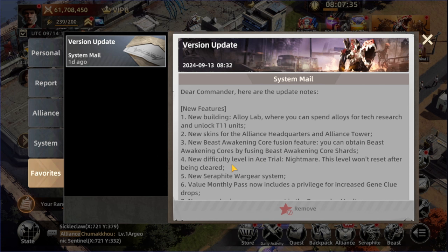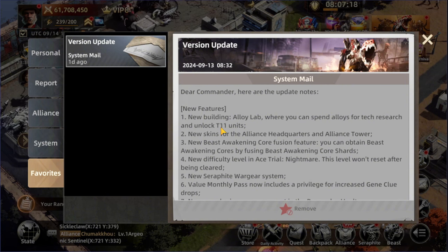Starting with the new features, we have two new buildings. The first is the Alloy Lab, where you can spend alloys for tech research and unlock Tier 11 units. So there is no more Tier 10 — we're going to have Tier 11. I'm expecting it's going to cost a bunch to be able to get it.